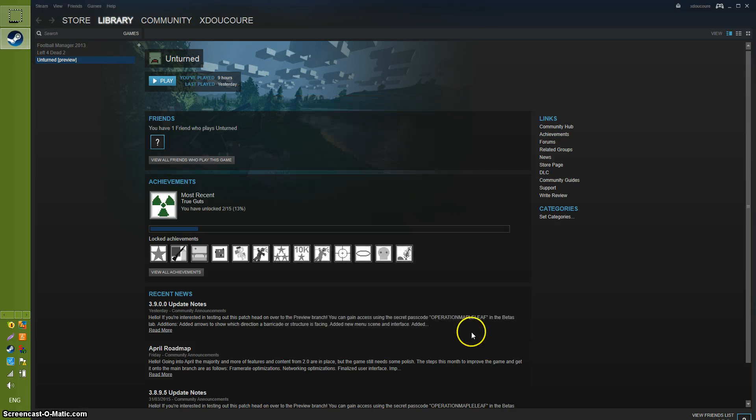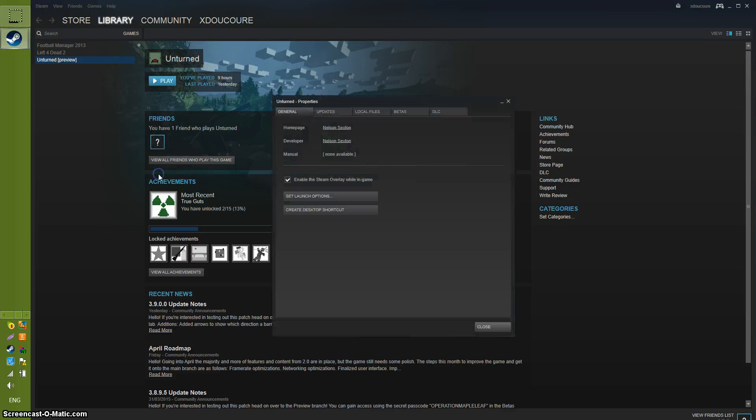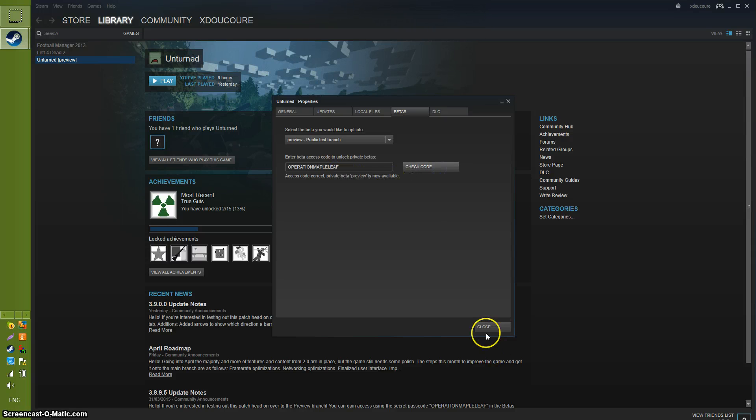What it will do is update to the latest version. Now remember, what I did before was I typed in 'Operation Maple Leaf' but I forgot to put this into 'preview', which meant it didn't work for me. So remember: put this on preview, type 'Operation Maple Leaf', and click 'Check Code'. When you see that confirmation, you're good to go.